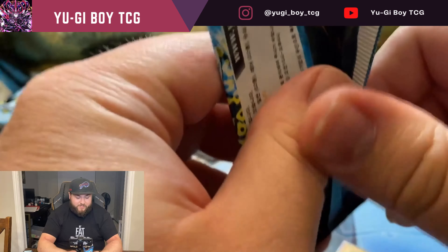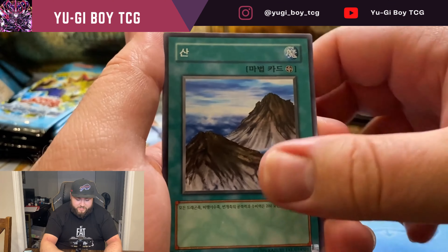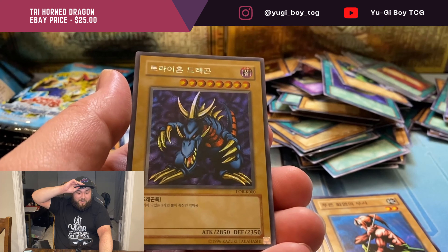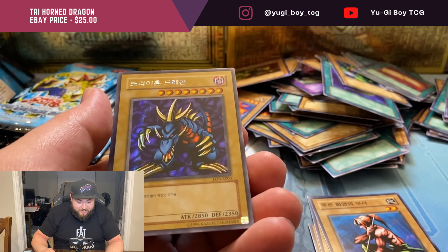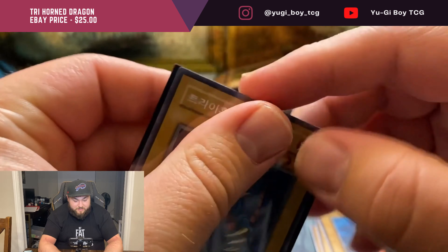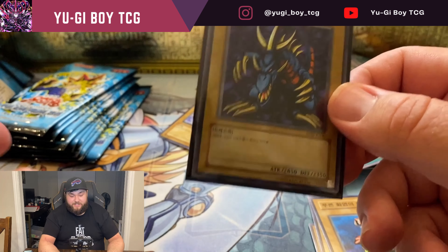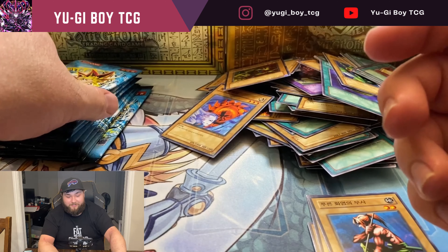Let me shuffle these up a little bit — hopefully that will make things a little more exciting. Sorry guys, this has been a very rough opening to start. I'm just hoping we didn't get screwed. I think I bought these all from the same guy. Silver Fang — this should be good. I've never been this deep in and pulled nothing. Hopefully we did not get a bad box — finally, we got Curse of Dragon! I think I've pulled this one maybe in every one I've opened.